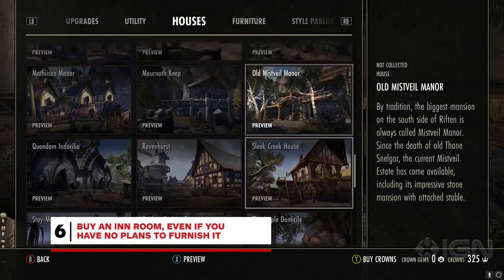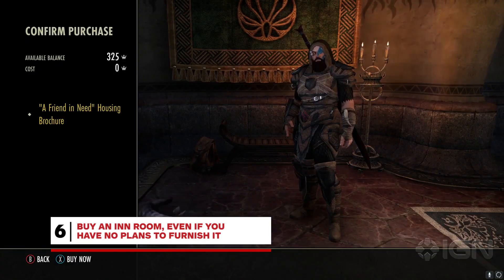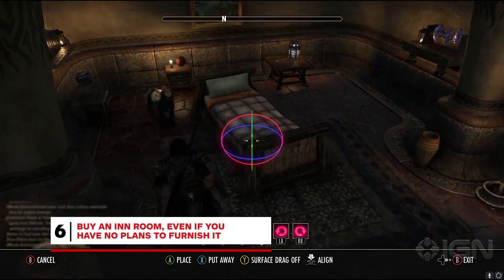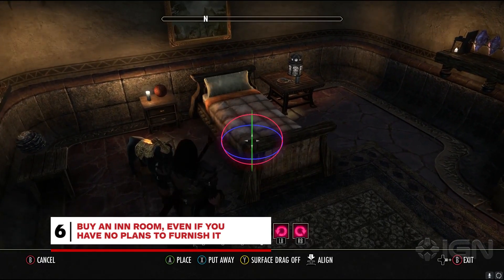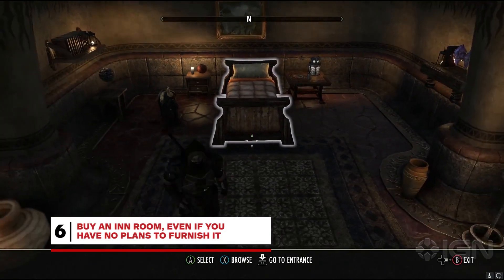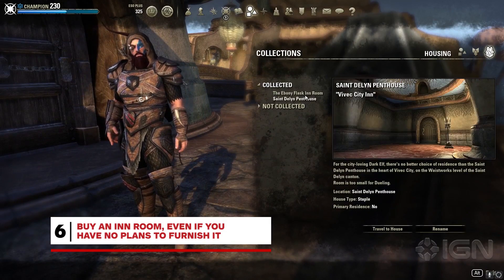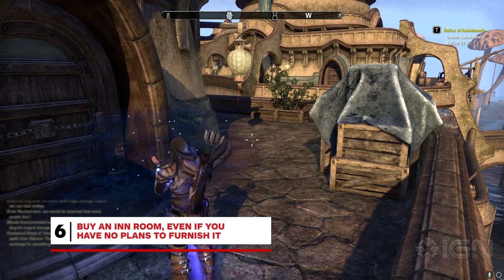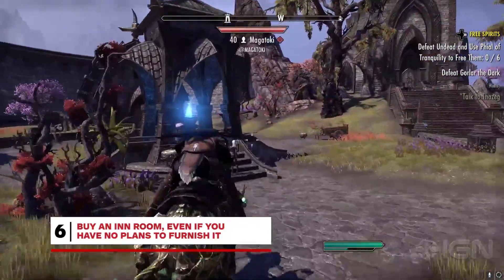The Elder Scrolls Online now supports player housing, which for the most part is ridiculously expensive. But you can get a hotel room for free with a quest specific to your faction, and there's a relatively cheap one in the Morrowind expansion's Vivek City available for 3,000 gold. You should totally take advantage of it even if you don't plan to furnish it. Player housing essentially acts as a free Wayshrine, allowing you to port from anywhere in the world without spending money or going outside a dungeon. Especially with an inn, there's usually a Wayshrine nearby that'll take you where you need to go.